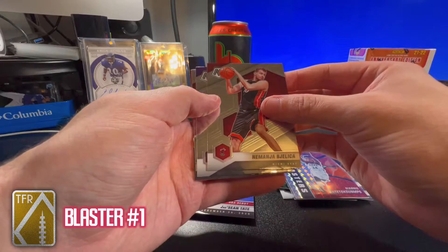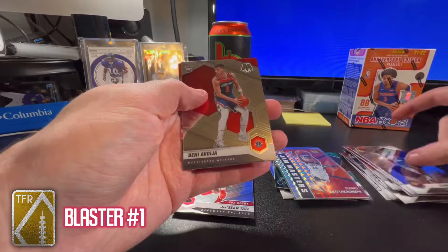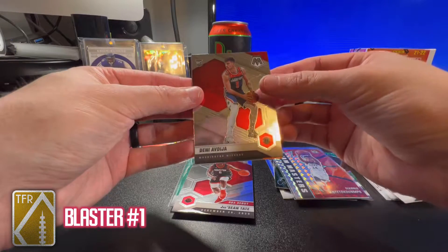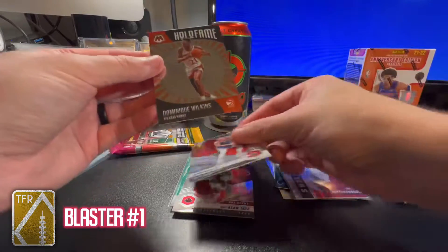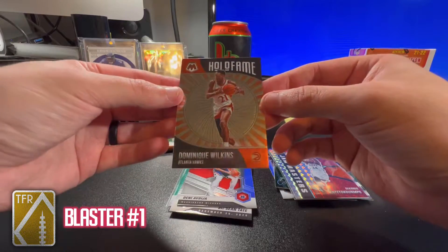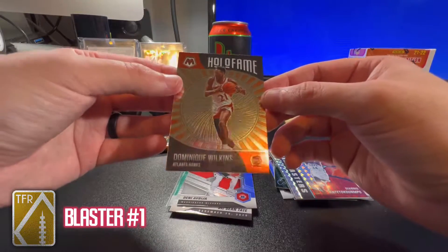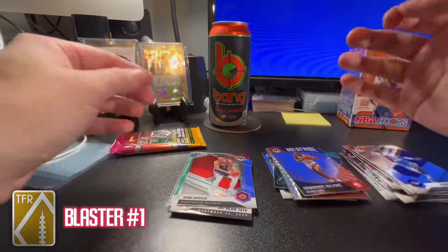Nemanja Bjelica — I can never remember how to say his name — Dennis Schroder, Deni Avdija. I pulled his variation in a hanger in a recent video, you can go back and check that out. The Deni Avdija rookie, and a Dominique Wilkins Hall of Fame card. These are pretty clean looking. I don't love the orange on it — when it's a prism it gets confusing about the color — but that's just personal preference.